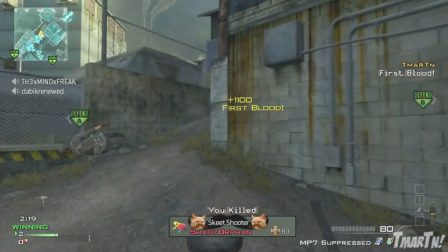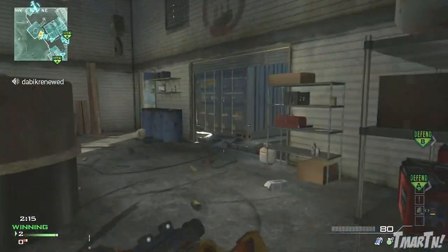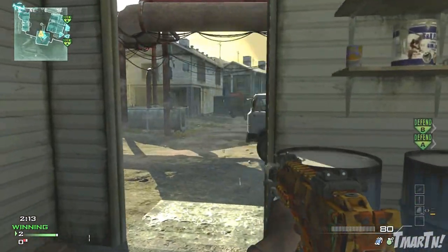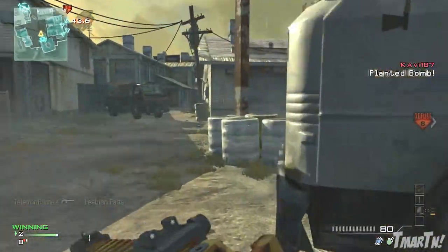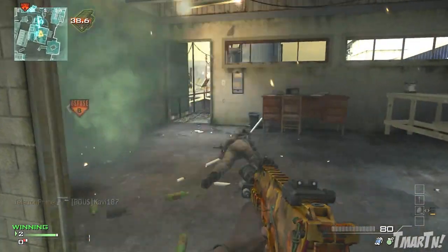You can call it in, it'll kill the entire enemy team, give you all those kills, help your team take map control, and it will not end the game, which is a good thing. So there you have it - the KEM Strike is in Call of Duty Ghosts. It's the nuke, or the Moab, or whatever you want to call it. I want to know what you guys think about this. Are you excited? Did you not want it to return?